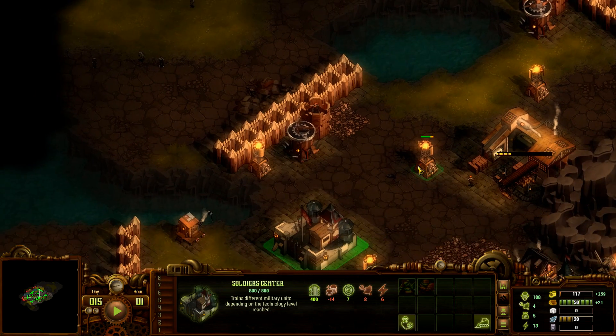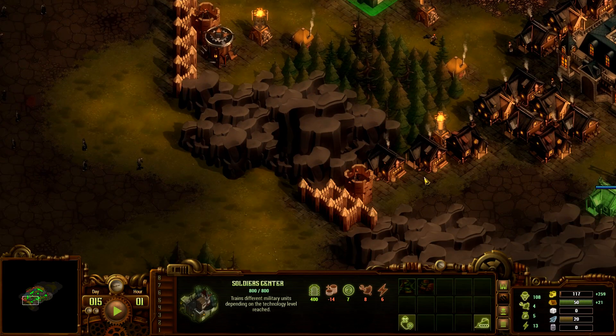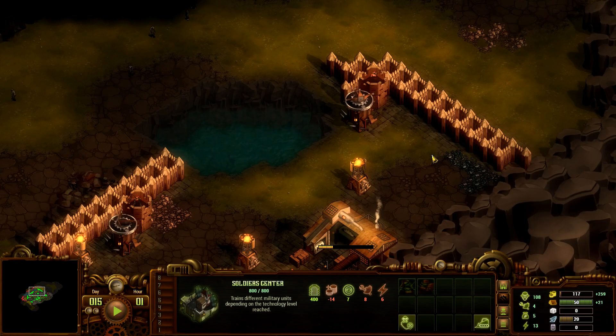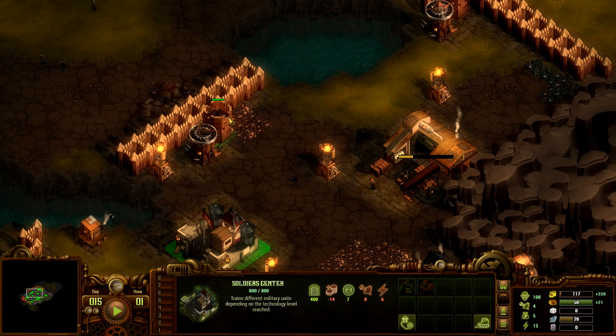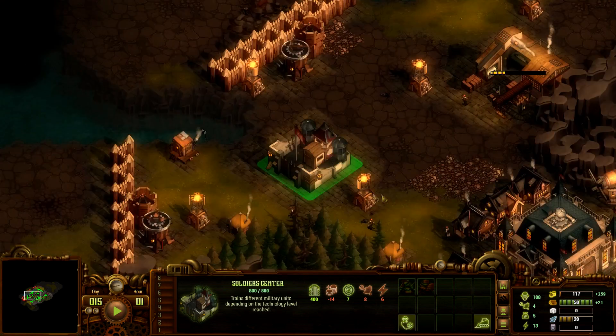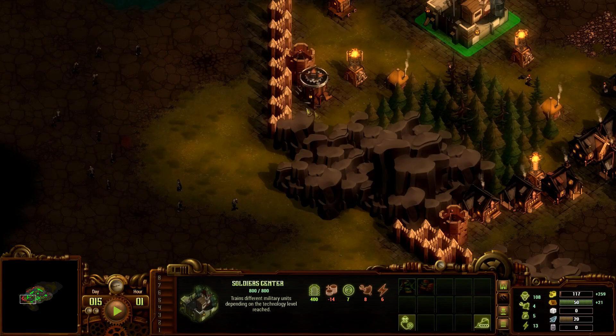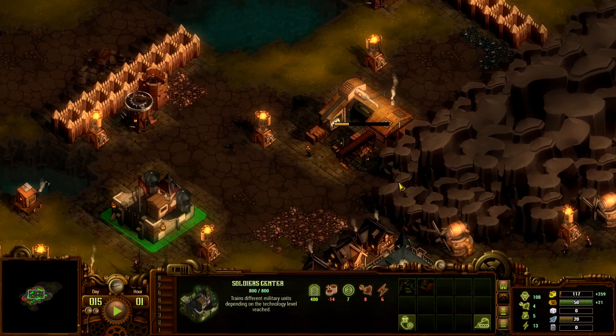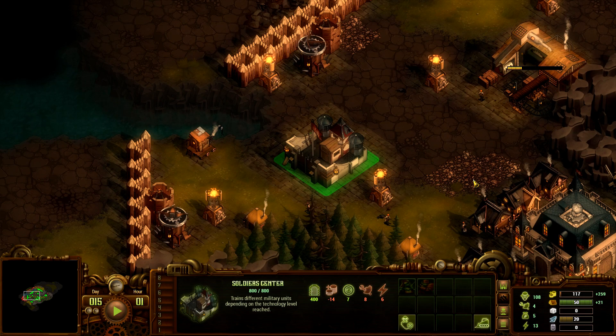How are we going to set our towers up? We've got one, two, three, four, five towers. I've got enough iron to have a soldier in each tower. We could take the rangers that are in the towers and put a ranger and a soldier in each tower — let's do that for right now.